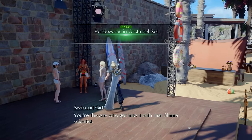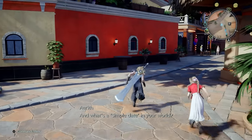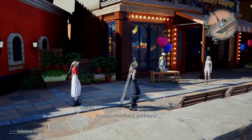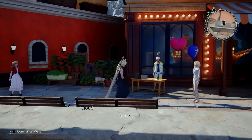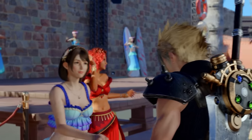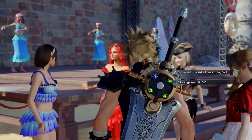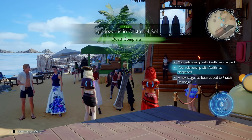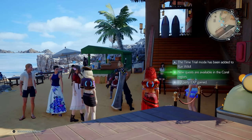The next quest is called Rendezvous in Costa del Sol, and it's going to strengthen your relationship with Aerith. If you're focusing on building that relationship for Chapter 8, this is the one you want to do. You go around and do a bunch of tasks with Aerith, and the reward is the Art of Swordplay Volume 2, which gives Cloud 10 SP points to fill out his folio.